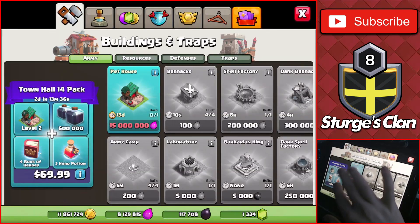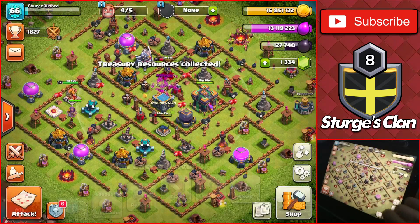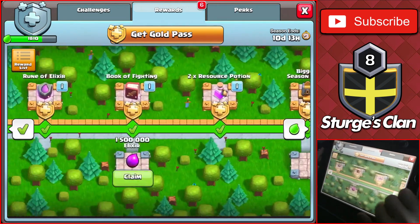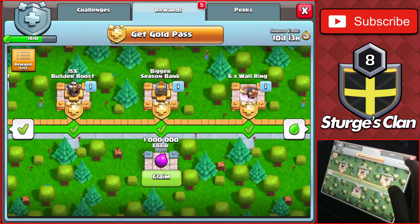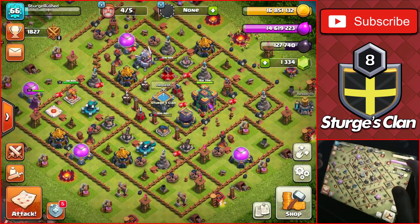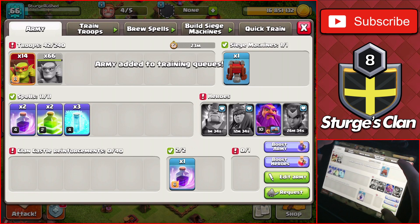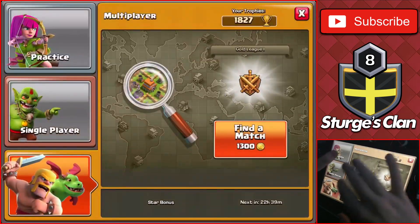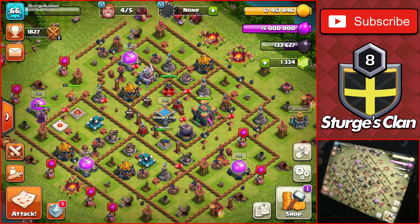We only have 8 million and it's 15 million to upgrade the pet house. If we head over to the clan castle and collect the treasury, there's around 5 million of each in there, bringing us up to 13 million. We're still a bit short. Checking the season pass — there's 1.5 and 1 million in there but we still need a little more loot. I did a practice challenge for Town Hall 12 off camera and got 600,000 elixir, so now we have full elixir on the base.